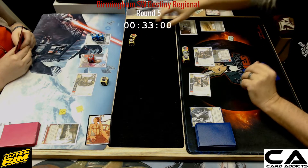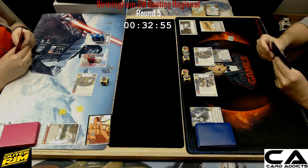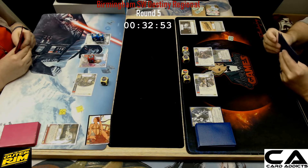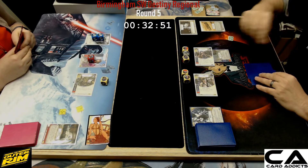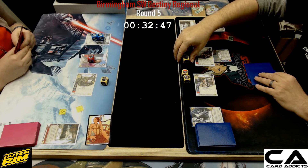We do see Drop-In on Kira, so she activates and gets the resource and the blank on her. Definitely not what you want to see when you're action cheating with Drop-In. We're going to see damage resolved here.